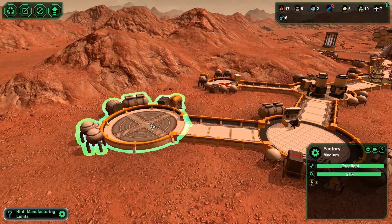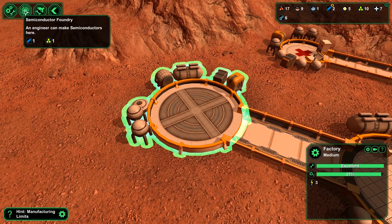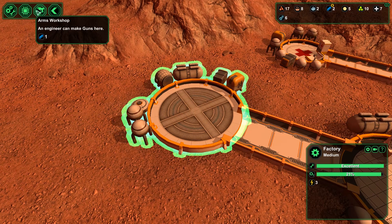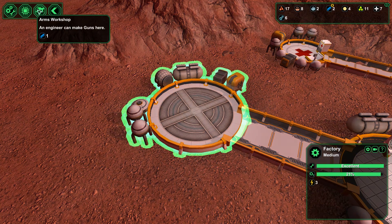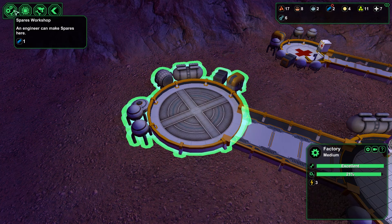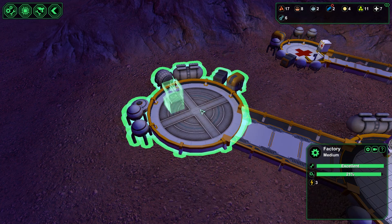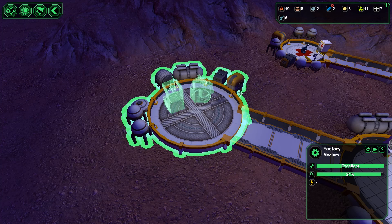In our new factory building we can edit the room and make a spares workshop, a semiconductor foundry, or an arms workshop — we can make guns. Guns are good in the later game but in the beginning they take a lot of resources, though they do sell for quite a bit. We do need a spares workshop because we're down to six, and we're going to need a semiconductor foundry because I'm almost positive the laser is going to require that.